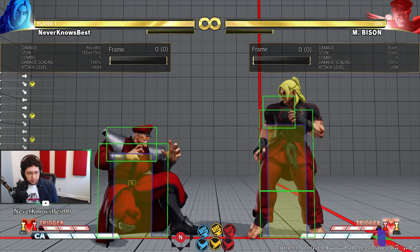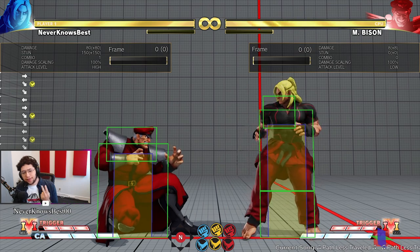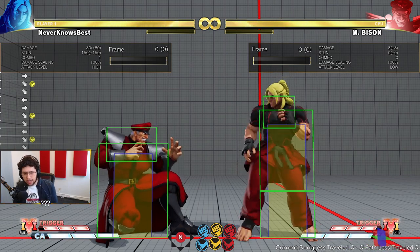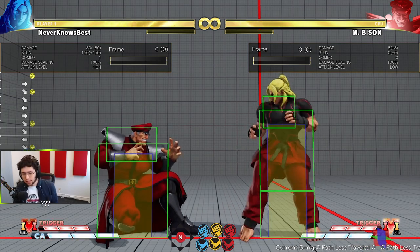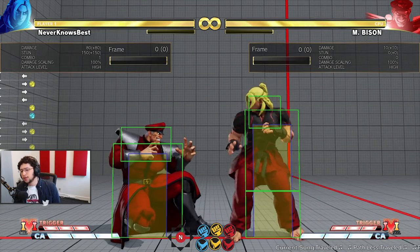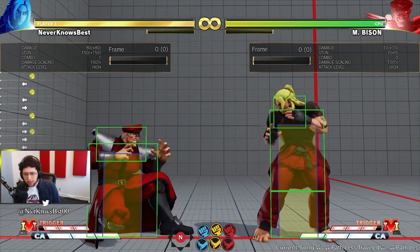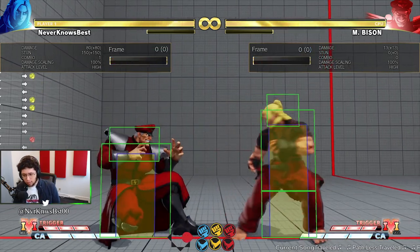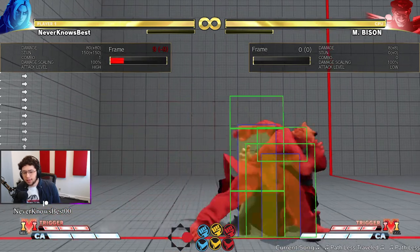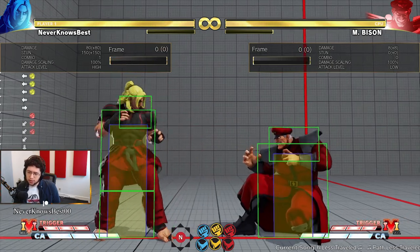Then there's a counter poke — something designed to interrupt. You want to go at the same time or second. Poke and counter poke can overlap based on timing, so you could intend to do a poke and it could come out as a counter poke. Some moves aren't great pokes because they may be minus or have weird hitbox combinations, but they can be good counter moves — like crush counters. Those are good counter pokes: for going at the same time or second.